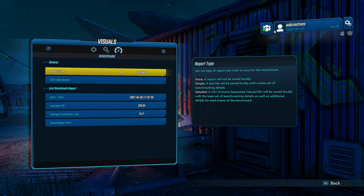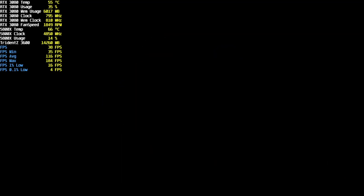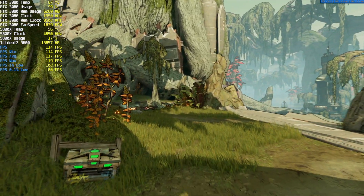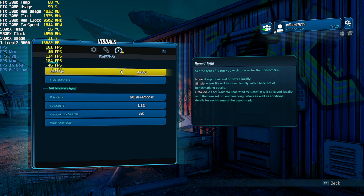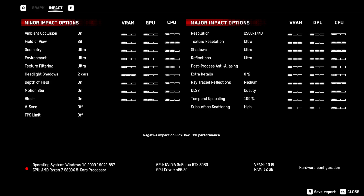Now we have Borderlands 3. Before Resizable Bar we were getting 105 FPS on Badass settings. After enabling Resizable Bar — 112 FPS — that's a 7% increase.